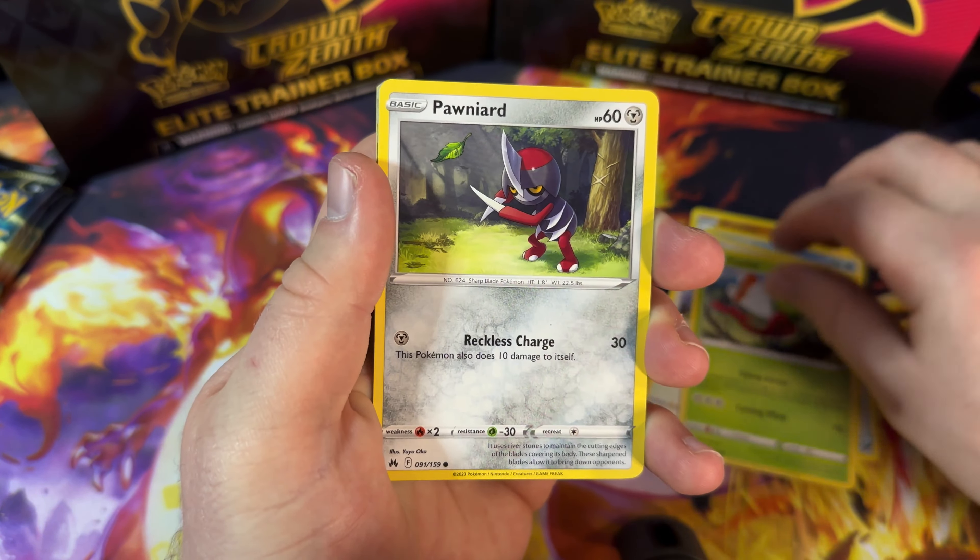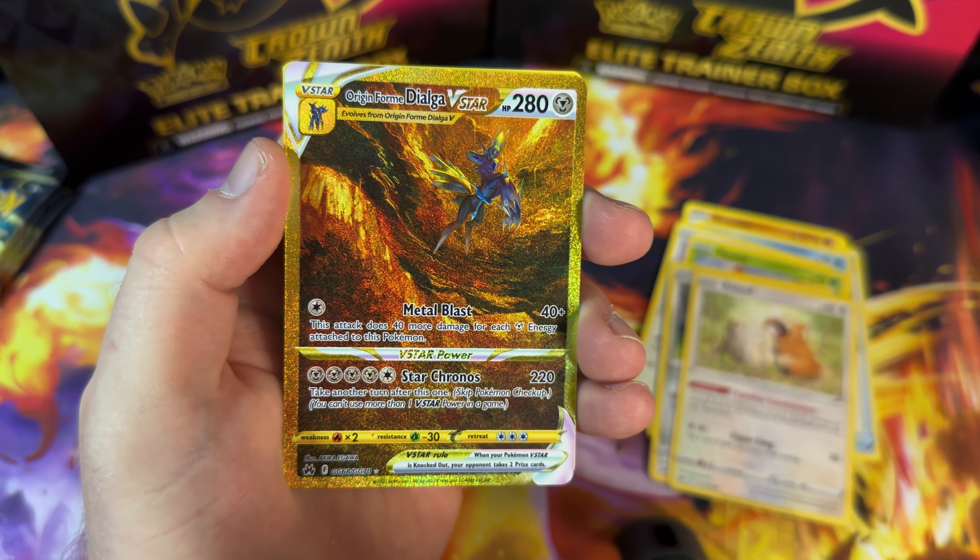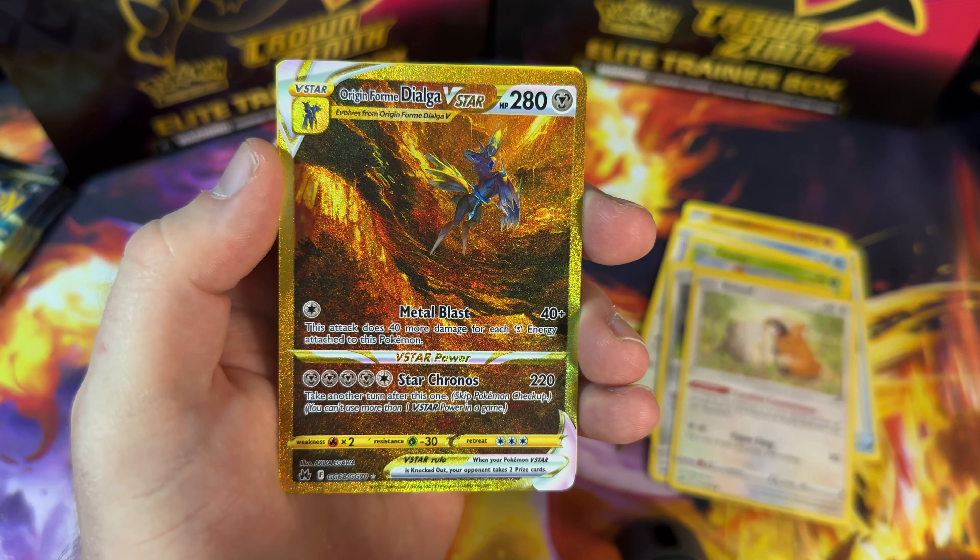Bishop, Lunatone, Rescue Carrier, Exeggcute, Luvdisc, Emolga, Yanma, Pawniard. We've got another double up and a non-holo Gumshoos to finish. We are doing well on double ups, but we're not doing so well on new big pulls — but I have a feeling that won't stay the same for very long.